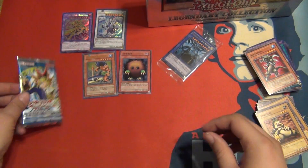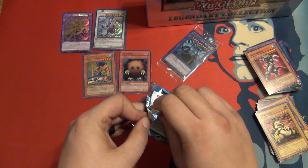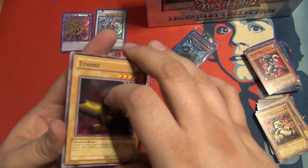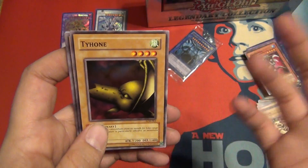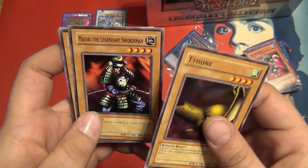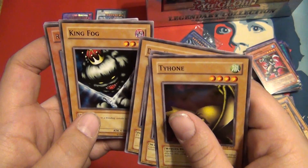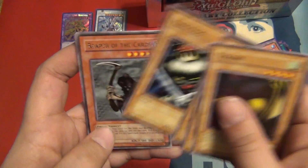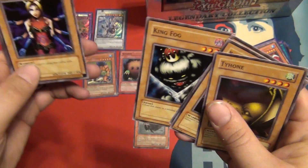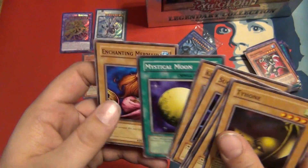Last pack — Legend of Blue Eyes White Dragon. I've already pulled two holos, one ultra rare and one super rare. We can't really ask for too much more out of these things — they usually only give one holo. But we're asking for one more. Tyrone, Masaki the Legendary Swordsman, Dark King of the Abyss, King Fog, Reaper of the Cards — he's saying it was not meant for you to get three holos. Succubus Knight, Kurama, Mystical Moon, and Enchanting Mermaid.